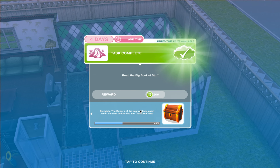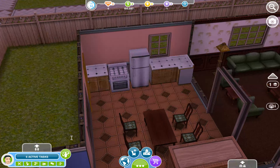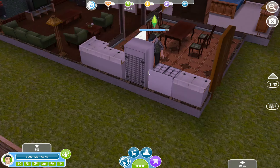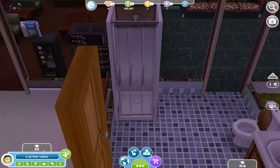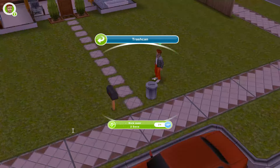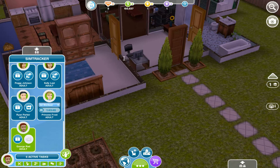Hey guys, welcome back to the Sims 3 play. I've got two new cats — I'm not gonna tell you the names so you can figure them out yourself. Our new sim is called George Rad, because why not. I can't think of a better last name. I love how he's the only one here — we'll send George to search for artifacts in the garbage.